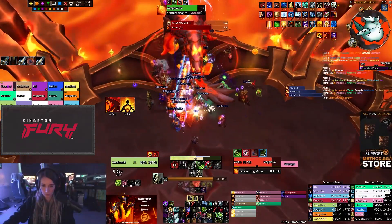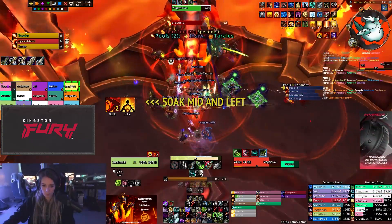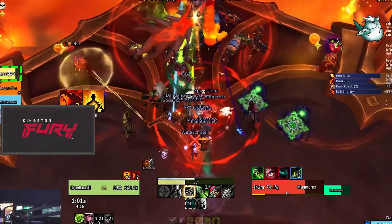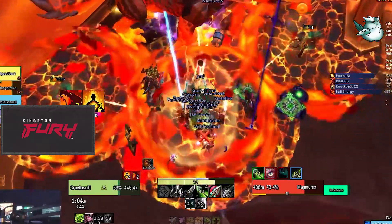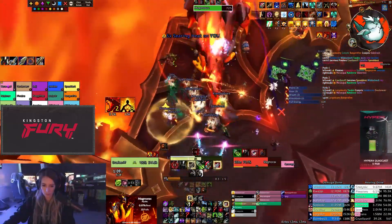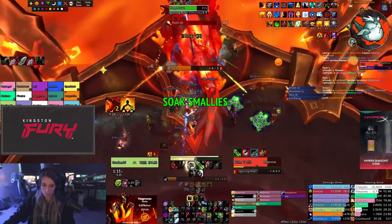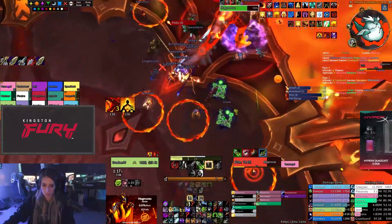There are two mechanical changes for Mythic. First off, one of the three targets of Molten Spittle now gets a much smaller circle and causes Explosive Magma when it expires. This is basically a meteor style soak mechanic, but it deals over 6 million total damage split between everyone soaking, meaning you need almost every single player to help soak. The second mechanical change is that the Searing Heat stacks will never expire on Mythic, and if you reach 40 stacks, you die.